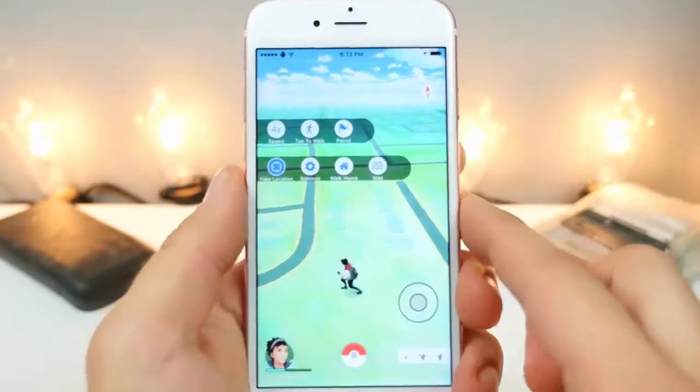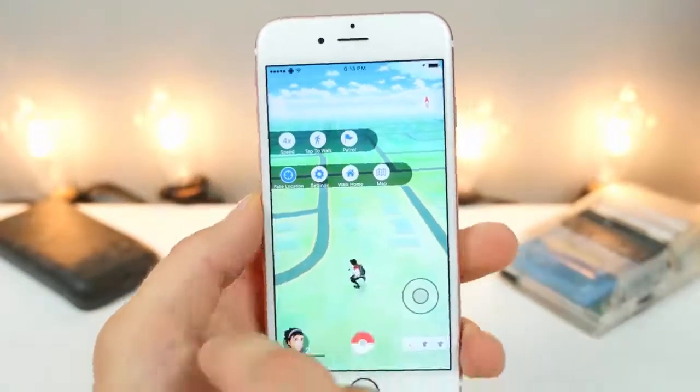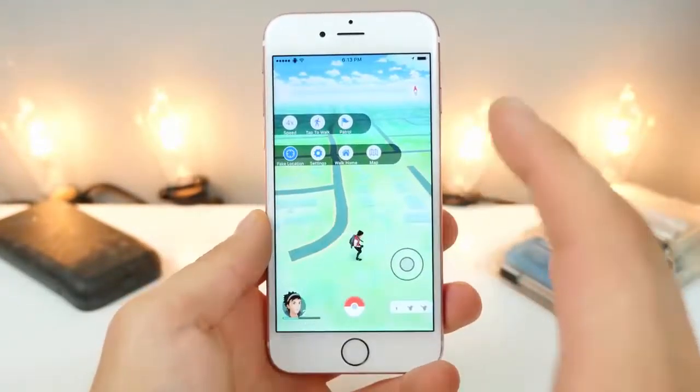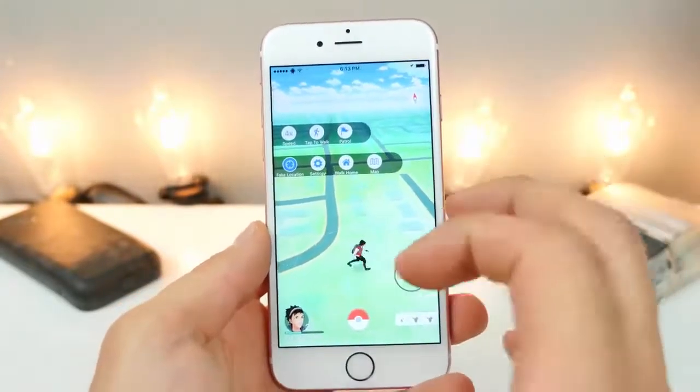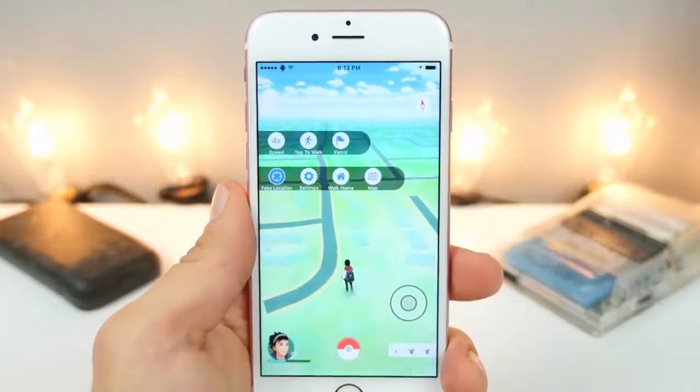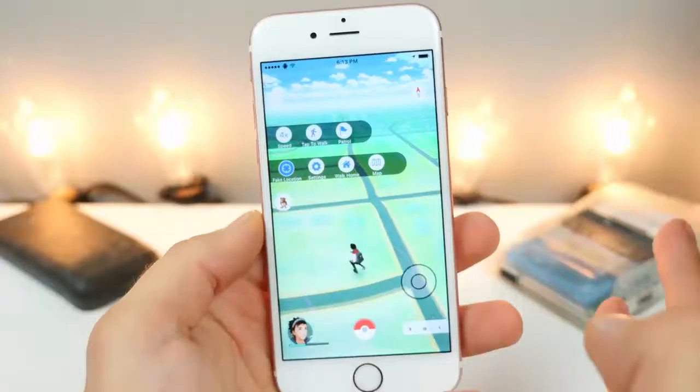There's one more really useful feature — basically walk home. If you guys do travel pretty far out and eventually spawn back to where you are, that's a little suspicious. You can get soft banned for about four hours for that. So using this right here, you can go ahead and walk back to your current location and it's not so suspicious.